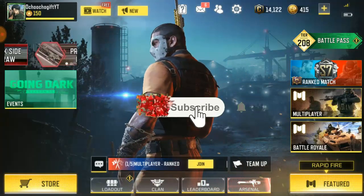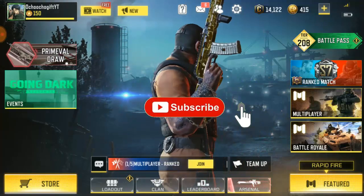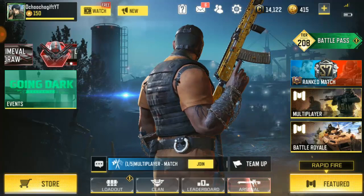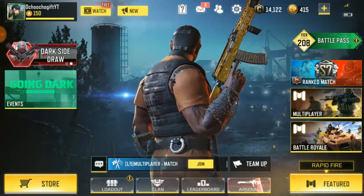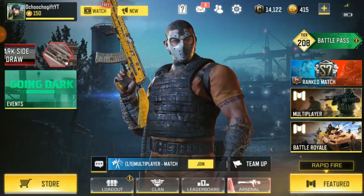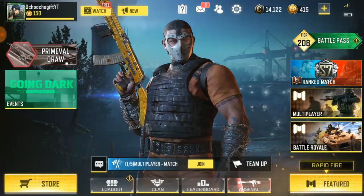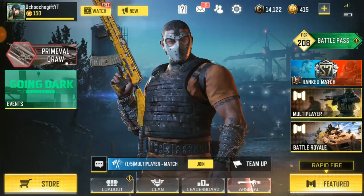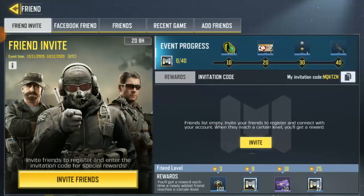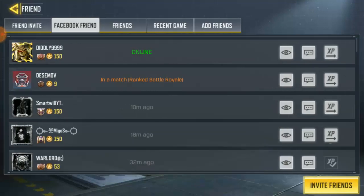If you're kind of new to Call of Duty Mobile and you don't really know how to add a friend or how to get a friend, well it's very easy — this video is actually for you. There are different kinds of ways to add a friend: you can add a friend via Facebook, or you can add a friend directly on Call of Duty Mobile. Call of Duty Mobile has a Facebook friend invite and they also have an in-game friend system.